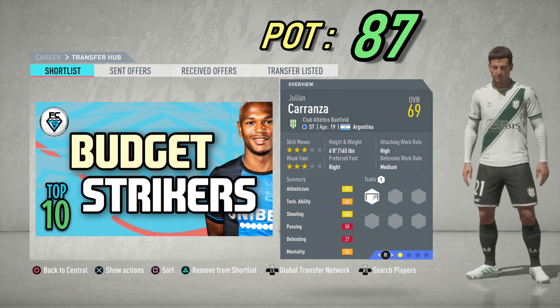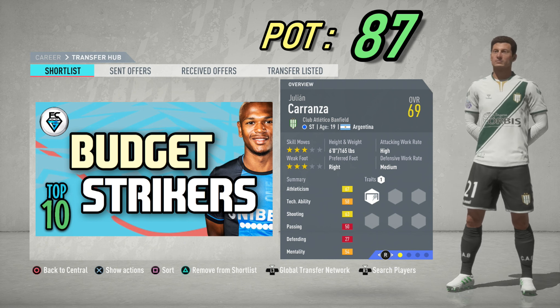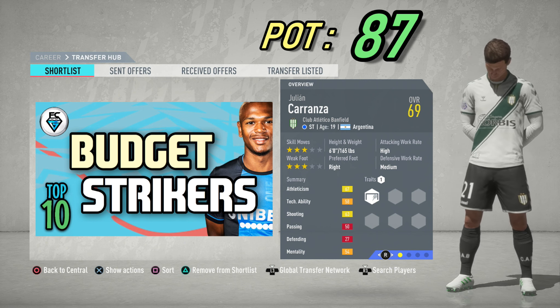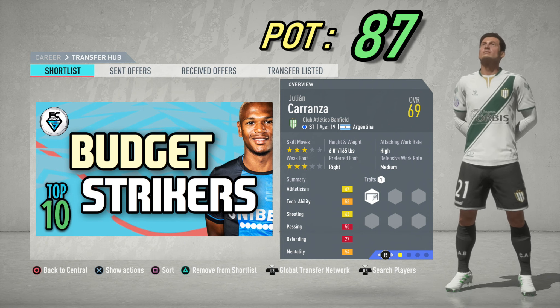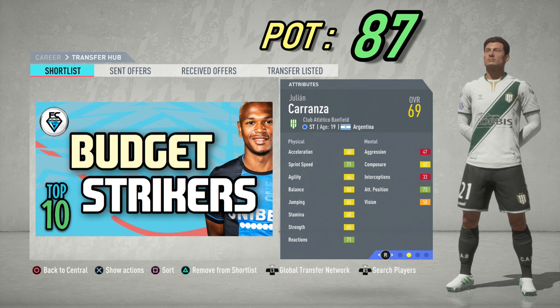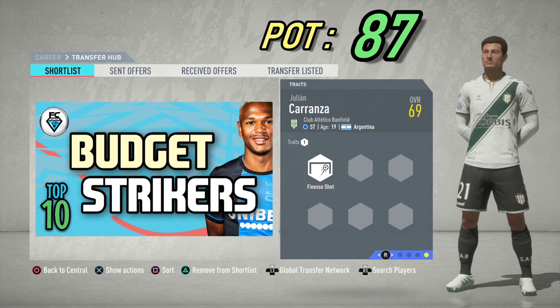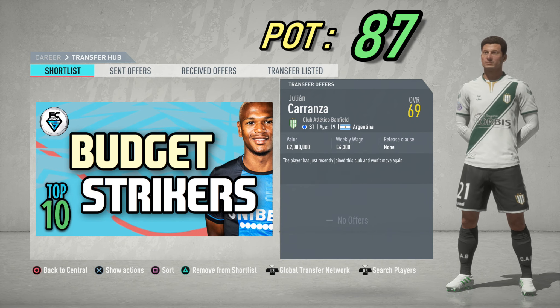The highest potential budget striker in FIFA 20 career mode is Julian Carranza from Banfield. He's 19 years of age from Argentina with 3-star skills and a 3-star weak foot. He's 6'1 tall. He has an overall of 69 and an exciting prospect potential of 87. He's got very good attacking positioning, reactions and sprint speed, and he has the finesse shot trait. Sadly, he's not available in the first transfer window, and his value is 2.8 million.